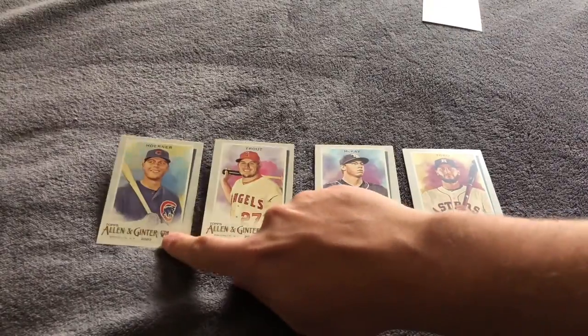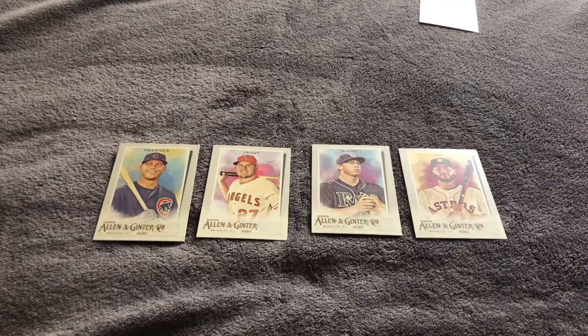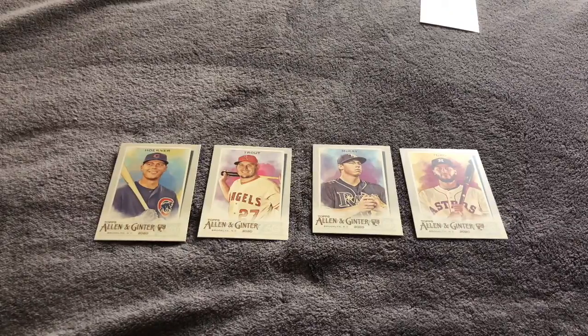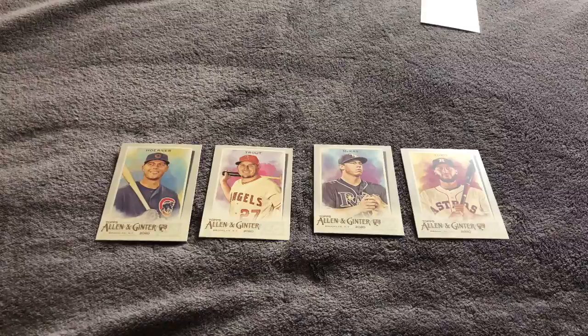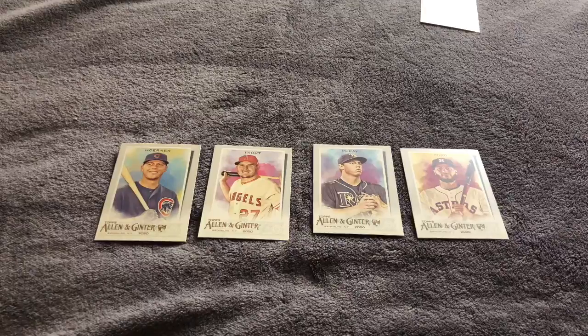To finish off, we've got the trivia question: before DJ LeMahieu and Luke Voigt, who were the last two teammates to claim the home run crown and batting title? The answer is 1959's teammates — Hank Aaron batted .355, and Jake's boy Eddie Mathews hit 46 home runs. Thank you for watching, folks. Hit that subscribe button, hit the like button, tell everyone you know that owns a computer to watch this.